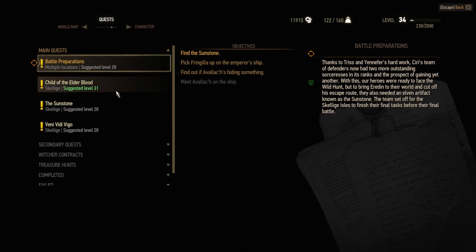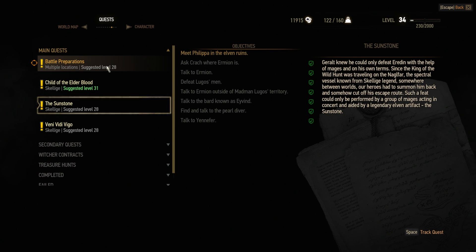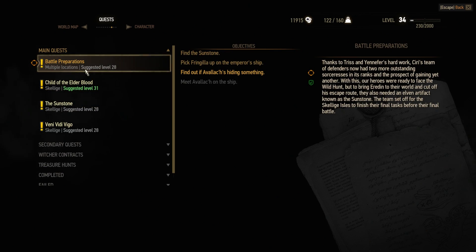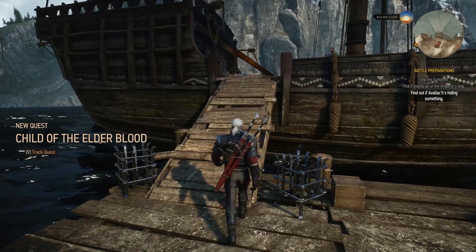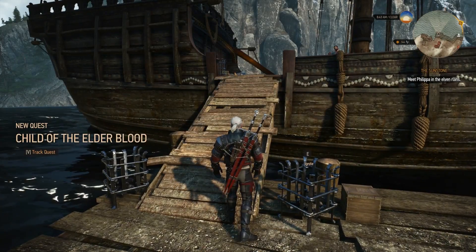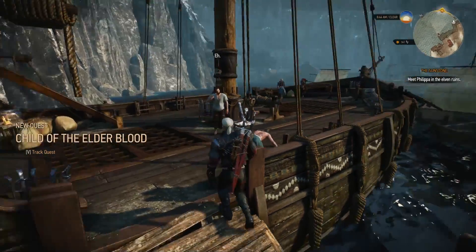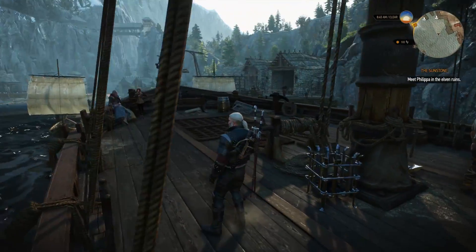Battle preparations. Find the sunstone. We also have to find out if he's hiding something. Child of the Elderblood. Meet Philippa and the Elven Runes — probably the best thing. I want to talk to him and see... it might not be a good idea to tip him off. But where is he?